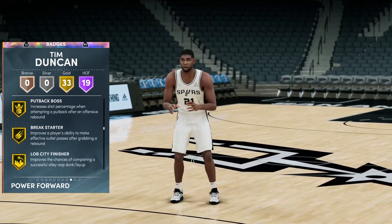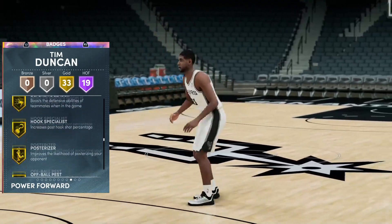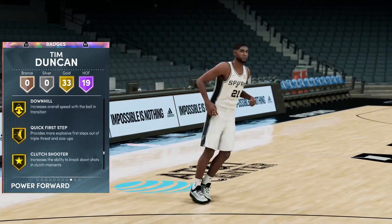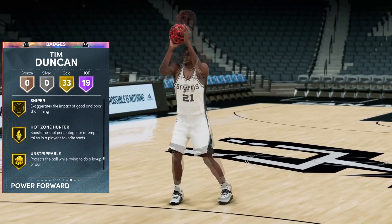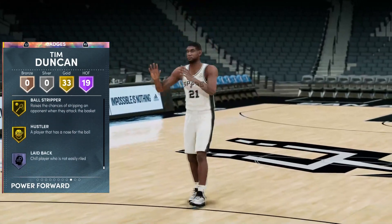Gold badges include Fearless, Put Back Boss, Break Starter, Lob City, Glue Hands, Dimer, Pick Pocket, Pick Dodger, Defensive Leader, Poster Riser, Hook Specialist, Rise Up, Giant Slayer, Pro Touch, Bailout, Downhill, Quick First Step, Dead Eye, Sniper, Hot Zone Hunter — and he actually has one hot zone outside the three-point line right in the middle. He also has Unstrippable, Mouse in the House, Bullet Passer, Fast Twitch, and Ball Stripper.